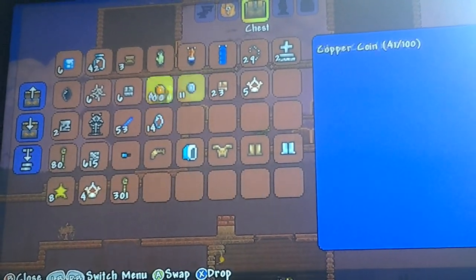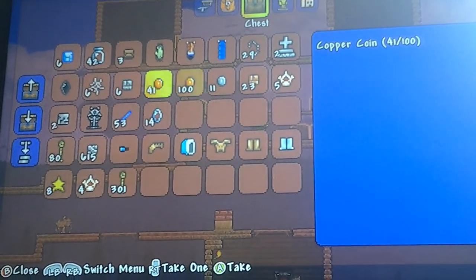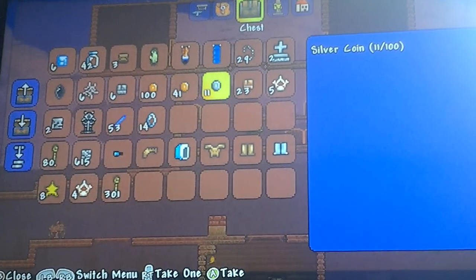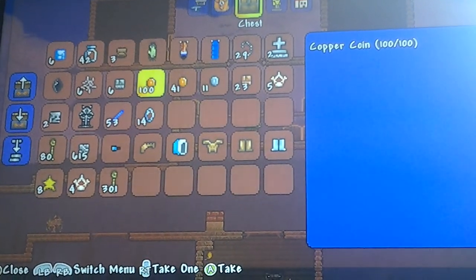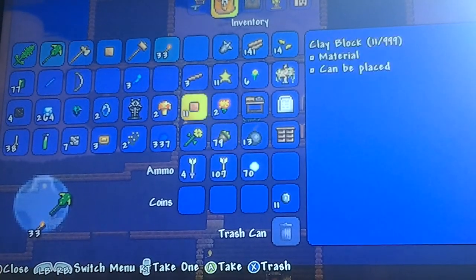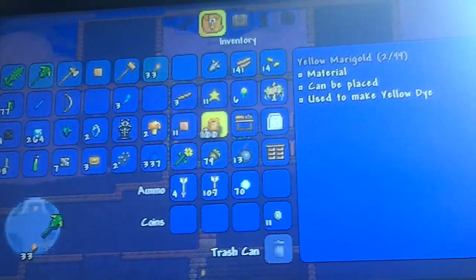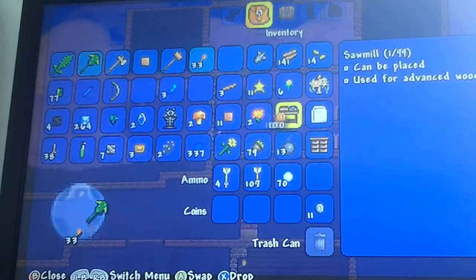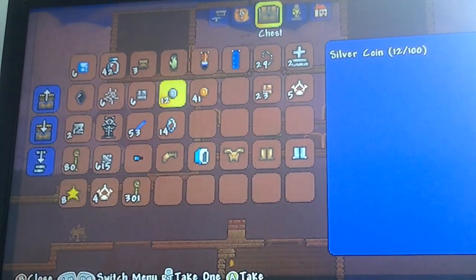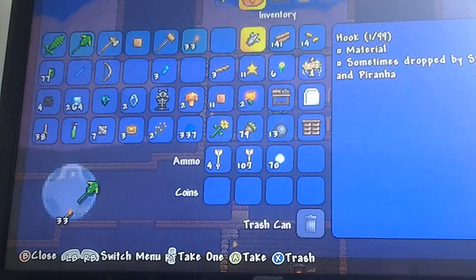Wait, what? Because look — I had loads of silver coins and now they're gone. Let's just swap them in for more silver coins. I've got a lot of cactus because I've been in the desert, and I've been mining so I've got all this stuff.